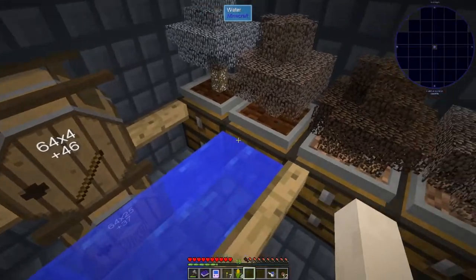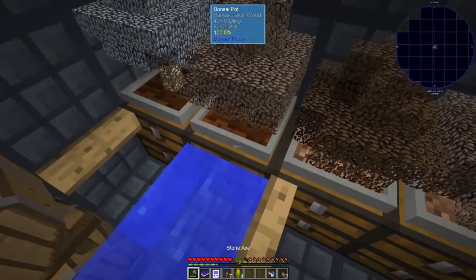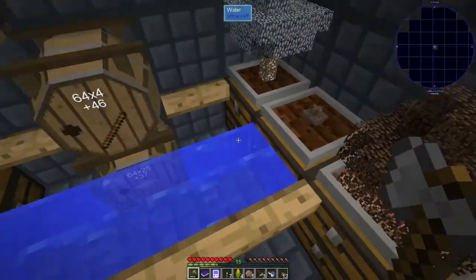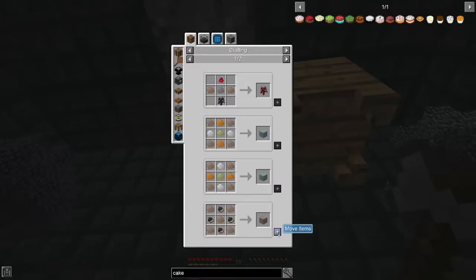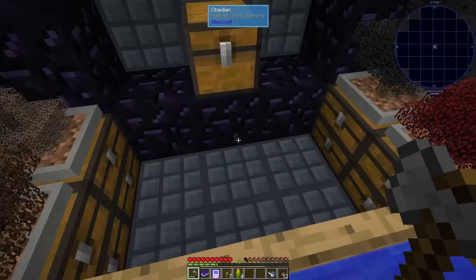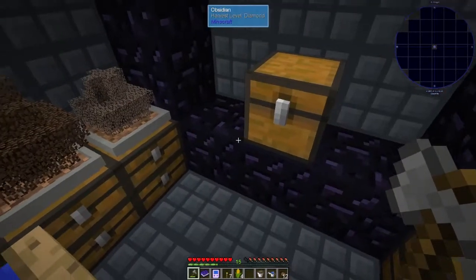Okay, how much iron do we have? We have five — nerds. We should be able to get enough with this stuff to make that last iron that we need. Yes! Awesome. So we can get that smelting and go check out our piggy and see if our piggy's ready.